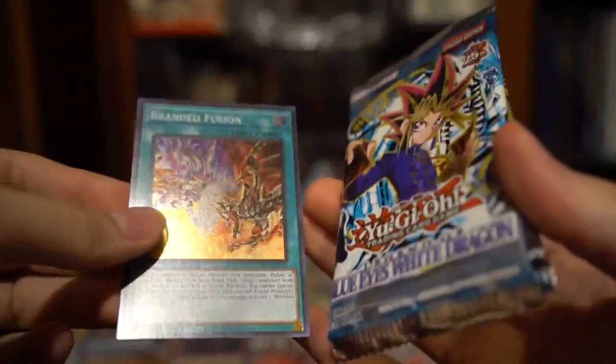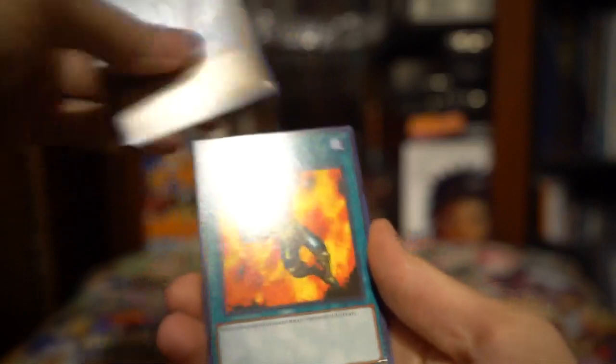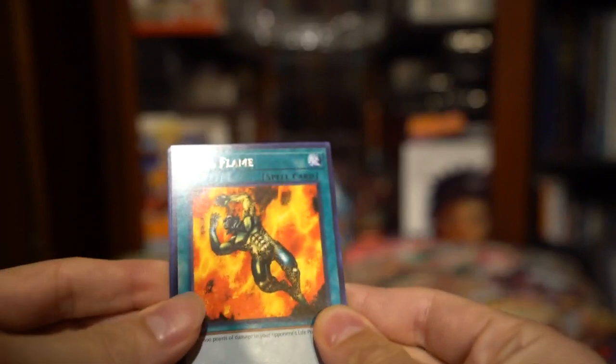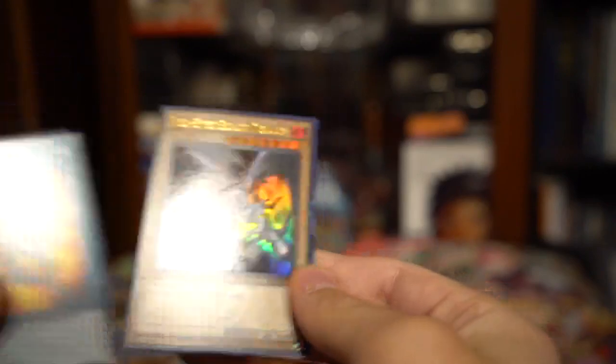We got Branded Fusion — it's a good start deck Albez card. LOB first. Pack is just bursting open. Got Enchanting Mermaid, Ray and Temperature, Root Water, Final Flame, Skull Redbird, Violet Crystal, Mountain. You know what gets powered up by Mountain, right? Red Eyes! Red Eyes does get powered up by Mountain — that's fantastic!